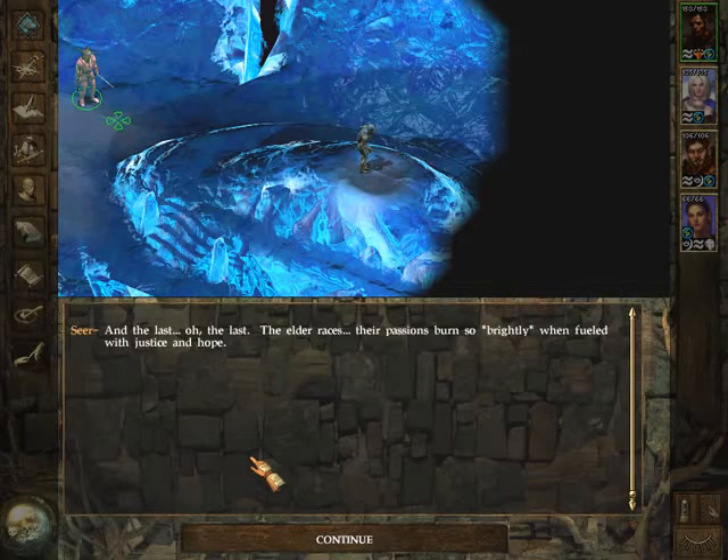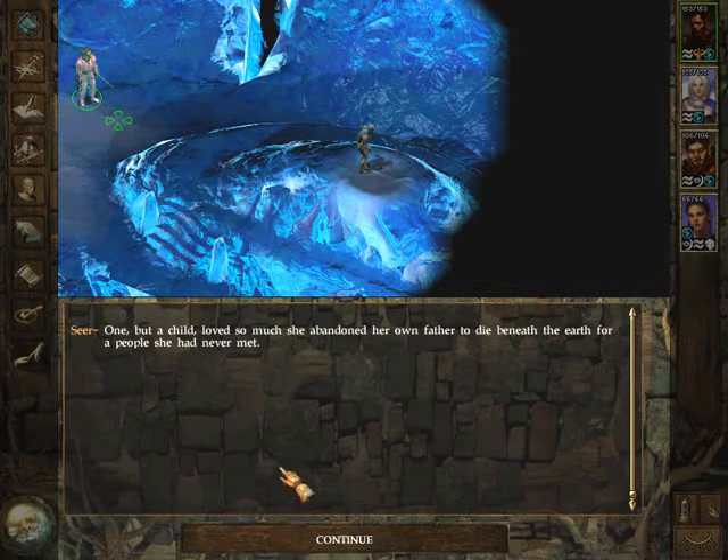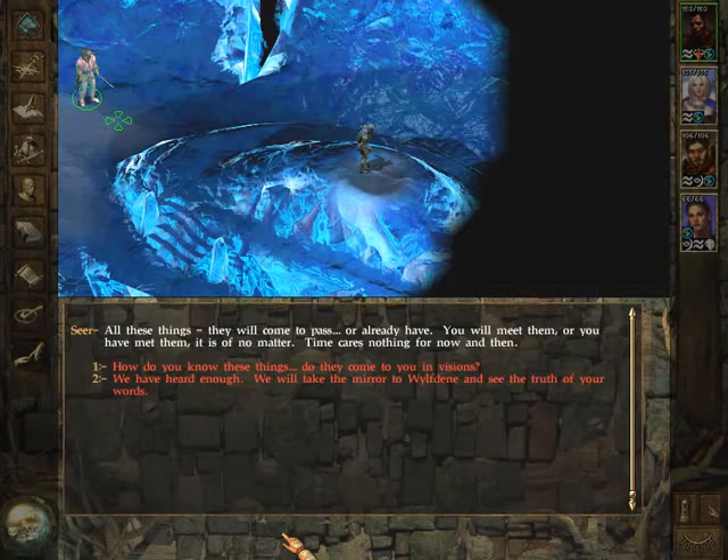And the last — the elder races. Their passions burned so brightly when fueled with justice and hope. One but a child loved so much she abandoned her own father to die beneath the earth for a people she had never met. That is Laurel's daughter — Laurel, the head of the Seldarine. His daughter went to reforge the alliance between dwarves and elves, and she died with the dwarves. All these things — they will come to pass, or already have. You will meet them, or you have met them. It is of no matter. Time cares nothing for now and then.